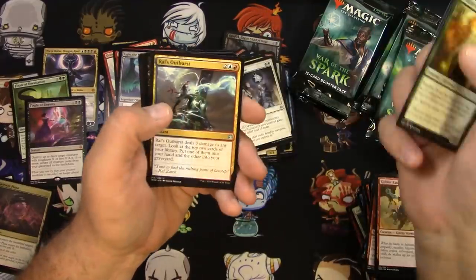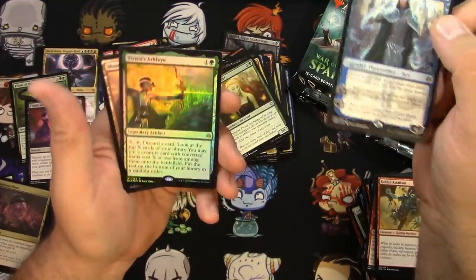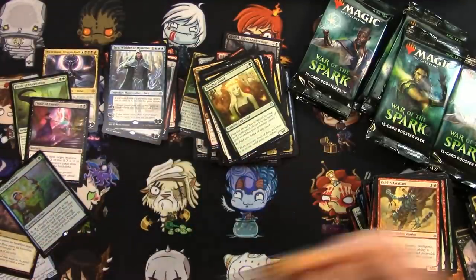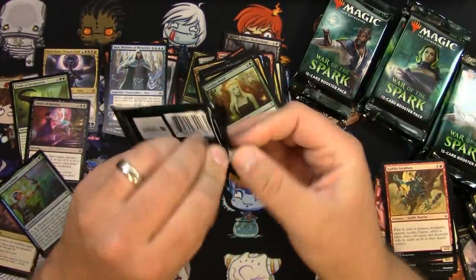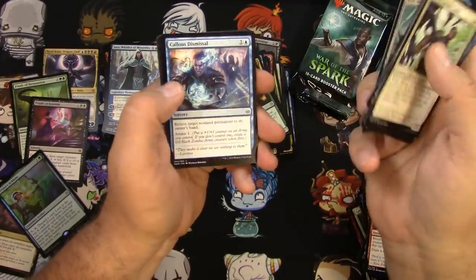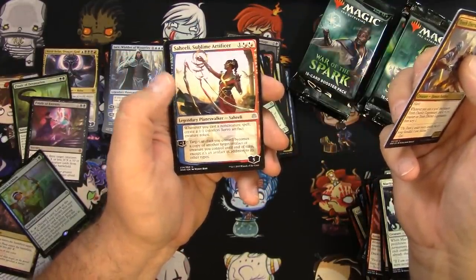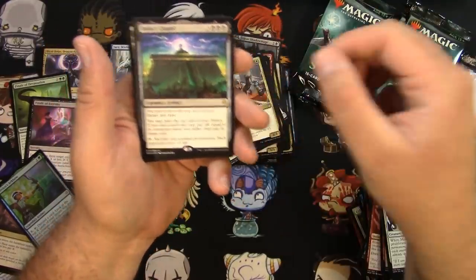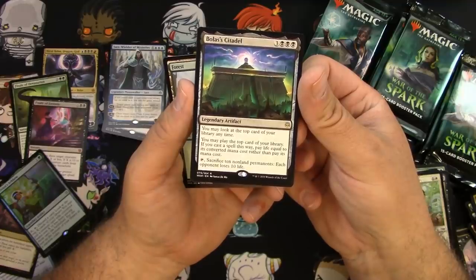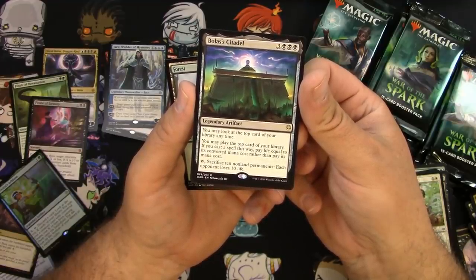Paradise Druid, Ral's Outburst, Price of Betrayal, and a Jace Wielder of Mysteries! Got a Vivien's Arcbow for my foil rare — very cool, love the effects around her head. Next pack: Martyr for the Cause, 10th District Legionnaire, Rescuer Sphinx, Saheeli Sublime Artificer, and Bolas's Citadel — another good one. It lets you look at and cast the top card of your library paying life equal to its converted mana cost, and you can sacrifice ten non-land permanents to make each opponent lose ten life. I think it's good!